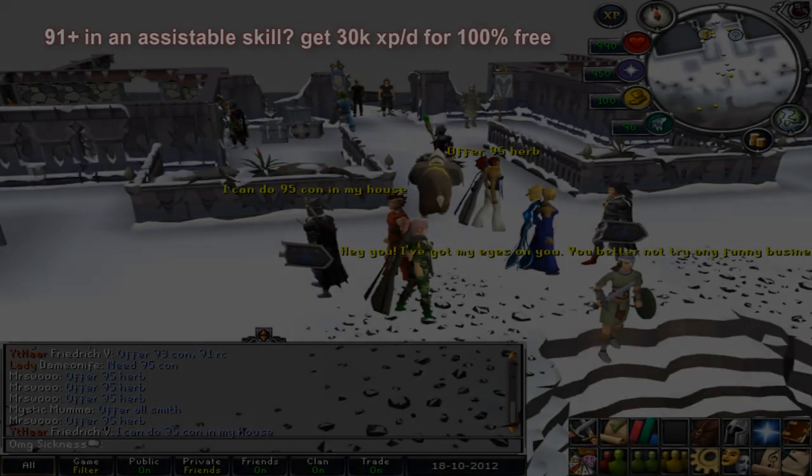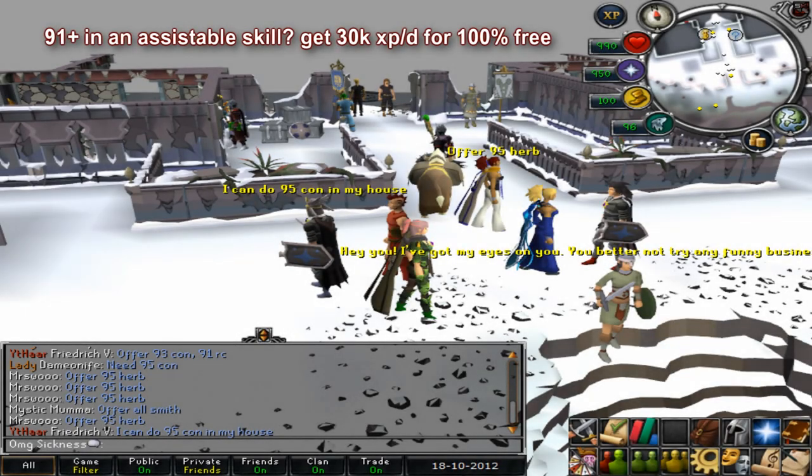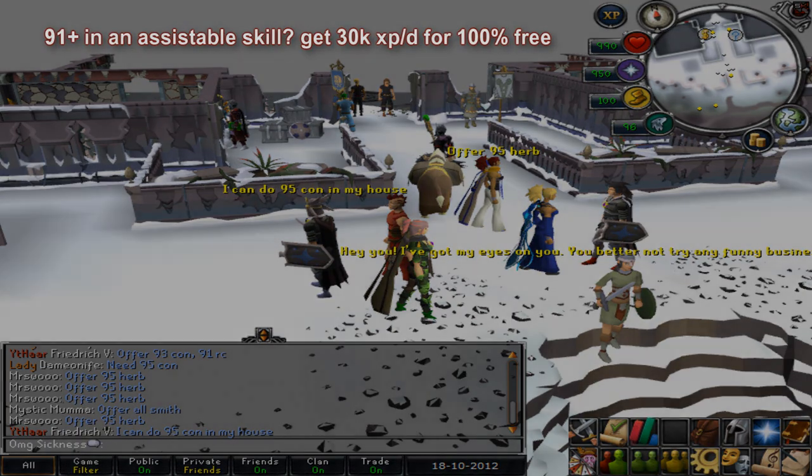So if you have level 91 or higher in an assistable skill, you can go to Diemenheim every day and get free 30k XP for that skill. If you have multiple skills at 91 plus, you can get XP in the one you want or divide them over two skills. I used to do this on my account almost every day and got 30k XP per day — that's an easy 210k XP per week in the skill you want, for example Herblore.